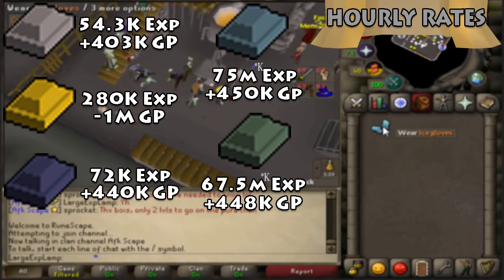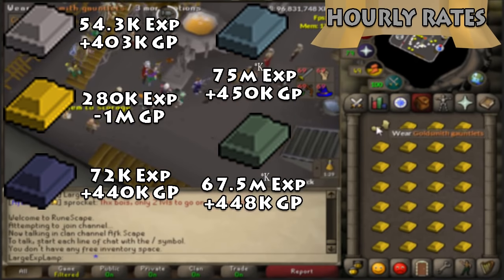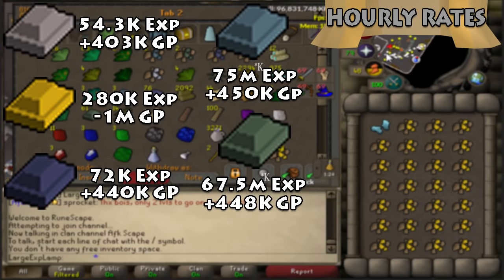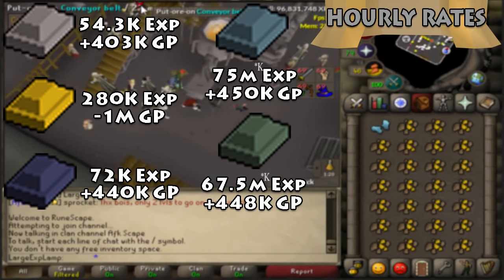Pretty much all of these rates assume you have ice gloves, gold gauntlets in the case of gold, and a coal bag for the other bars. Mithril comes in at 72k XP per hour and you're able to get 440k GP back, so not too bad at all.